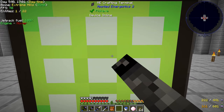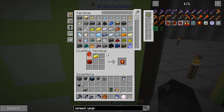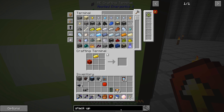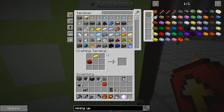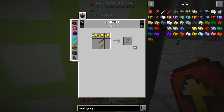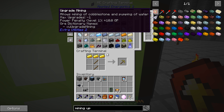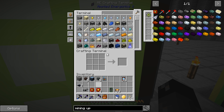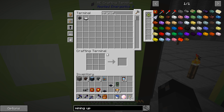We want four speed upgrades and a stack upgrade. We definitely need the mining upgrade, which requires a golden pickaxe. I don't remember if the stack upgrade works on water or not. So we have the mining upgrade, the speed upgrades, and the transfer node. We need the transfer pipe. All right, so we got those things all together.